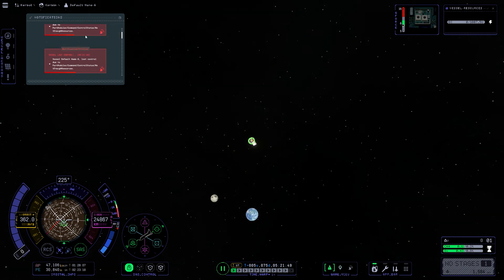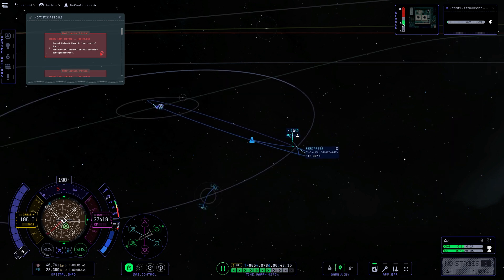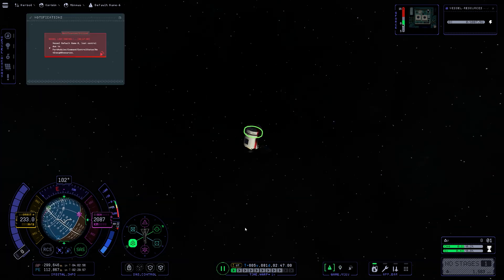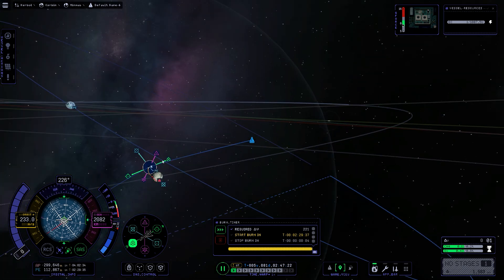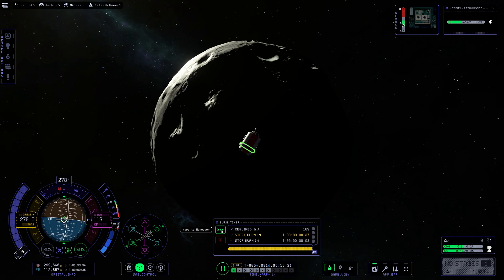Then I found a glitch — all of a sudden the game just started screaming at me. The game kept saying we've lost control, even though we have perfectly fine control of the satellite. It just kept repeating 'loss of control' over and over, even though I had perfect control. That was really weird.